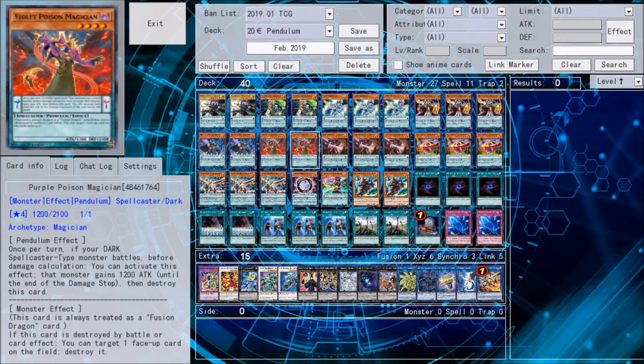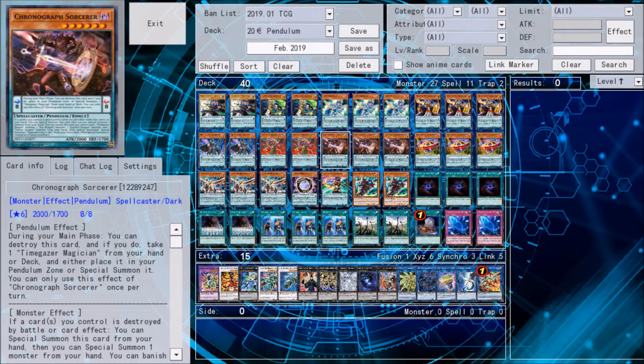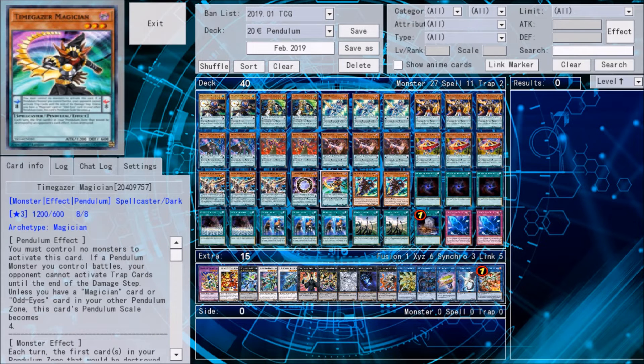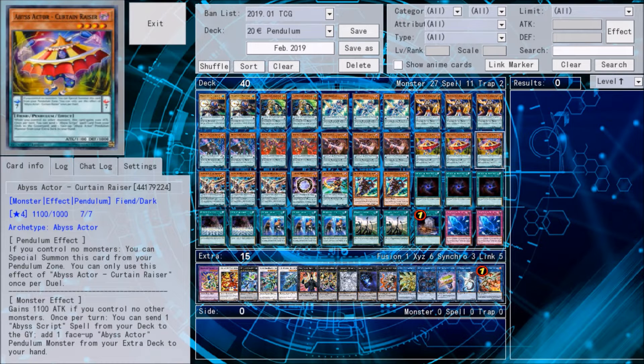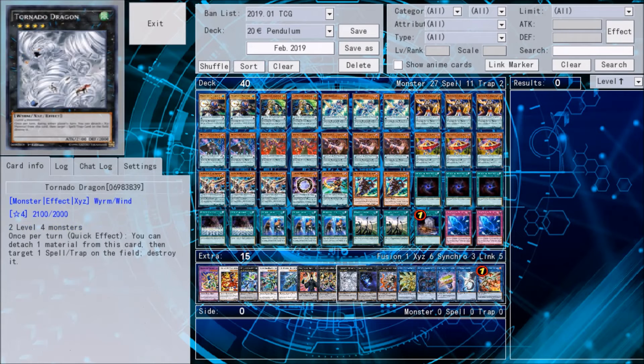Now we come to the turbo cards, which help beginners learn to play Pendulum in a more modern way. Three copies of Chronograph, which can fetch Timegazer from the Deck. It's also a Level 6 monster and a good Scale 8. Three copies of Abyss-ector Curtain Raiser. He can Special Summon himself from the Pendulum Zone when we control no monsters, and he's also a Level 4 DARK monster, which is extremely important for various Xyz plays.